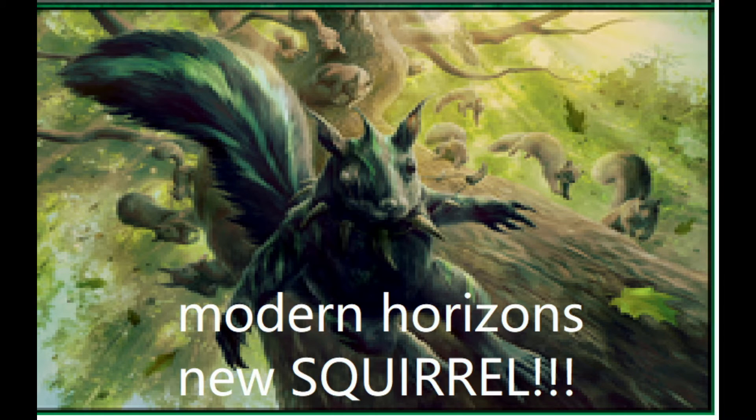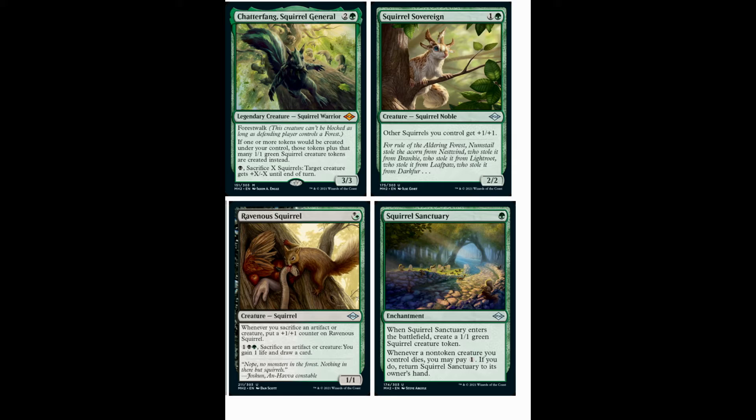So now I'm going to actually discuss a couple of the new Squirrel cards, not the old Squirrel cards. Starting with Squirrel Sanctuary — one mana enchantment for a green. When it enters the battlefield, you create a 1/1 Squirrel creature token. Whenever a non-token creature you control dies, you may pay one. If you do, you can return Squirrel Sanctuary to your hand.